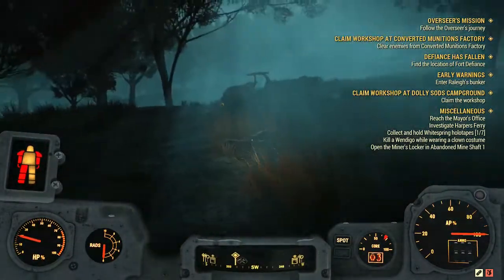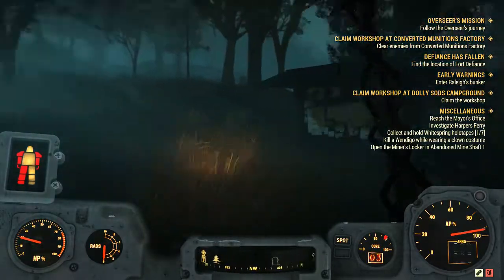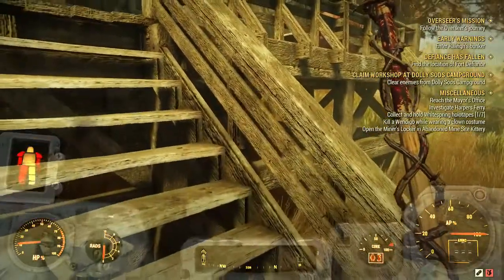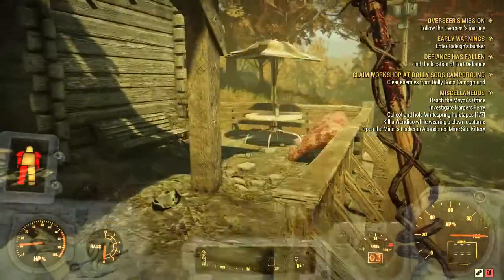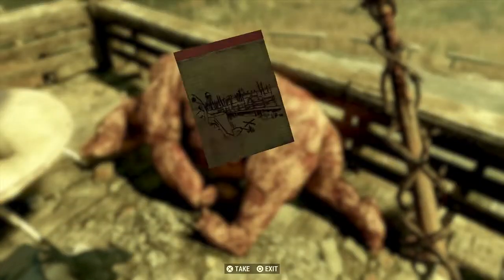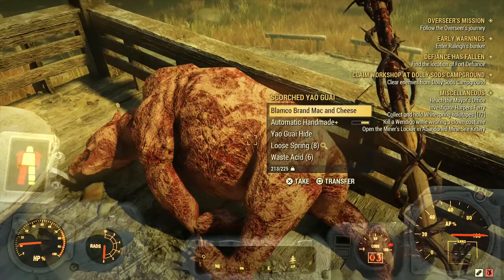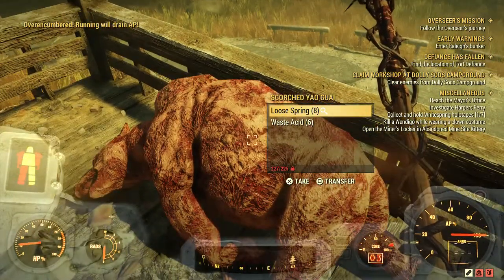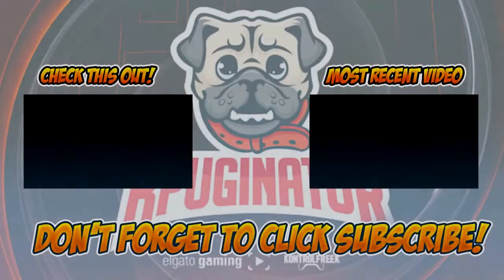I don't know how many bears usually spawn up here — I've seen about four so far. I ended up running from this guy and cornering him around here. Got a treasure map — we'll take that — and some more stuff. And as you can see, holy cow, eight loose springs from this guy right here!